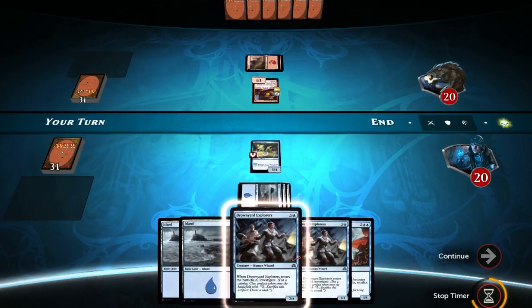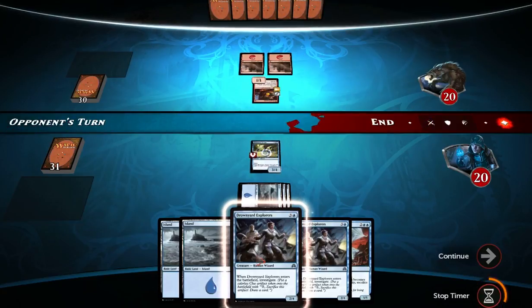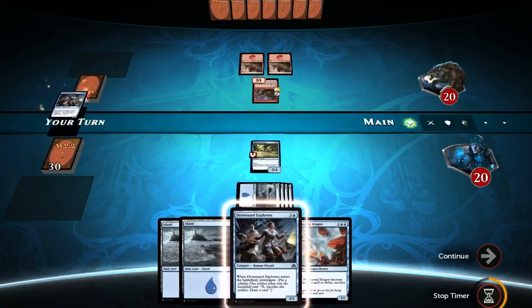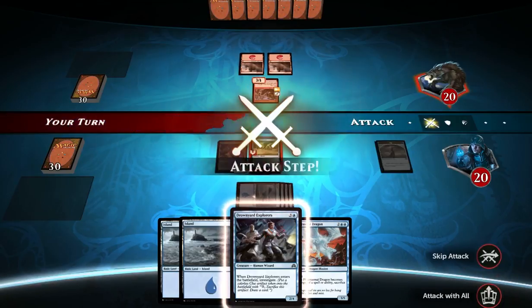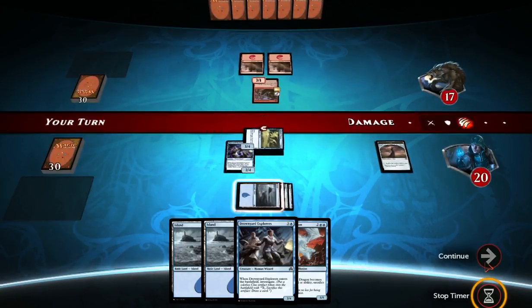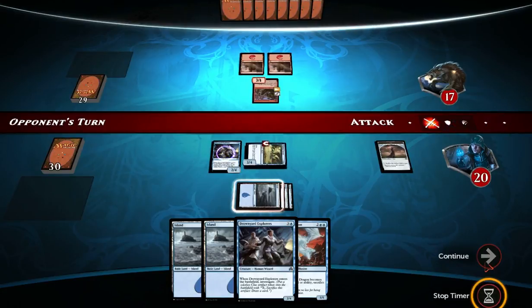Let's summon next turn. We got enough land to summon one of our Drownyard Explorers, so we'll be able to make sure he doesn't transform again, unless he does it for himself. I'm gonna summon one of my Drownyard Explorers. I don't like the fact that he has seven cards in his hand, but I don't think he has any burn spells, so I'm gonna attack. I can easily block his creature, no problem, and still survive and kill it off, so I'm not worried about that.